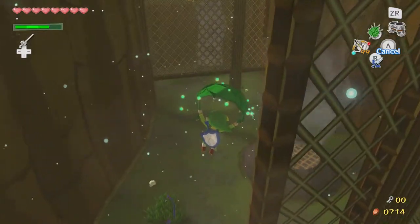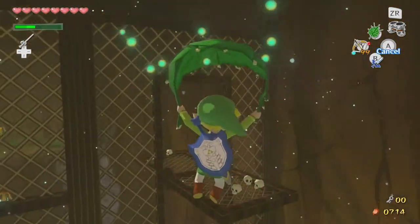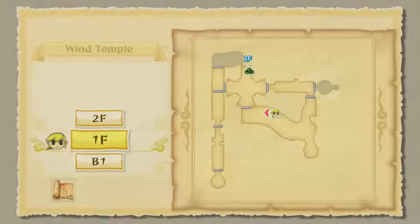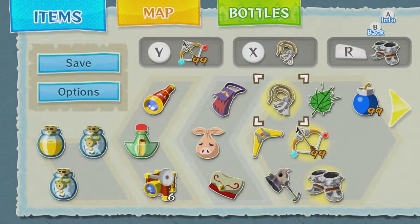Let's jump without using that updraft since we don't really need it — we need all the magic we can save here. There we go, that was a lot more favorable. Sure hope there's more magic in these skulls. There's a wiz robe — oh no, there's also those other enemies.